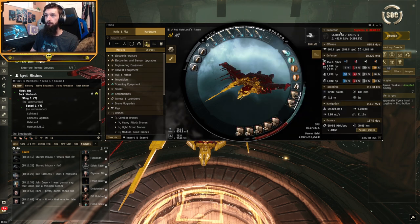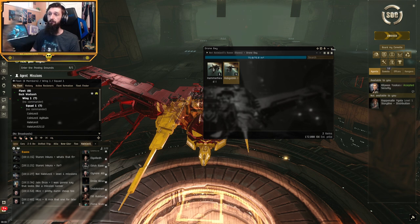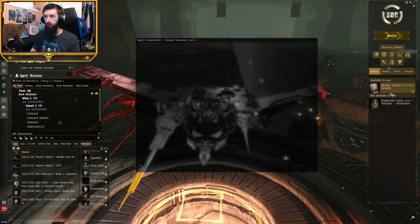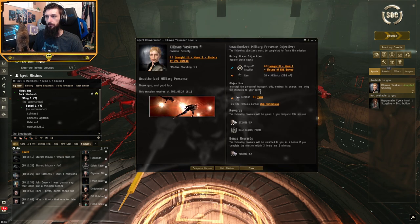On the cheap and easy side, we've got Hammerheads and Hobgoblins tier one because that's all this character can use. The one thing I spend on every time is ammo. The reward for a mission is about doing it fast rather than cost effective. Today, since we're going to be fighting Serpentists, we'll be specifically using Inferno ammo for this mission. We're ready to go - it's one jump up.